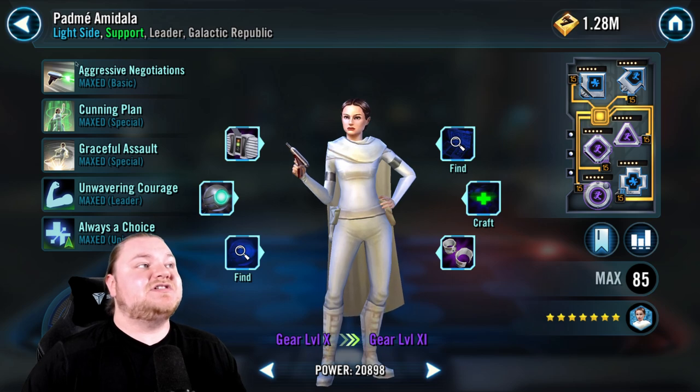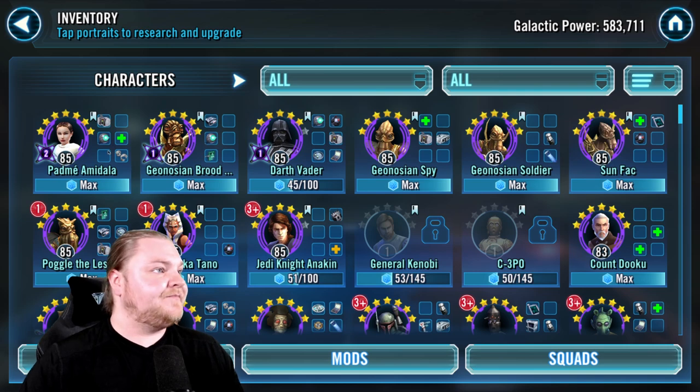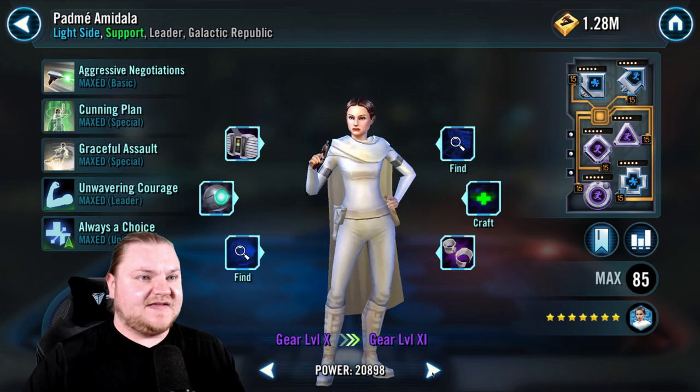We're still a bit of ways from using her in Arena again, but double Zeta just jumped her up — she's our most powerful character now. It's real close, both about 20,200 apart.